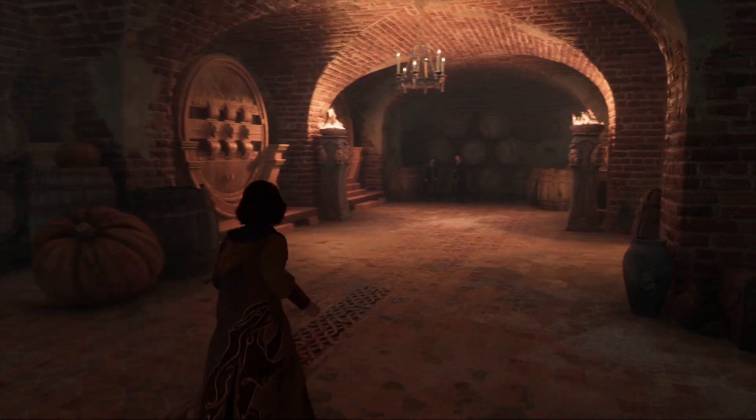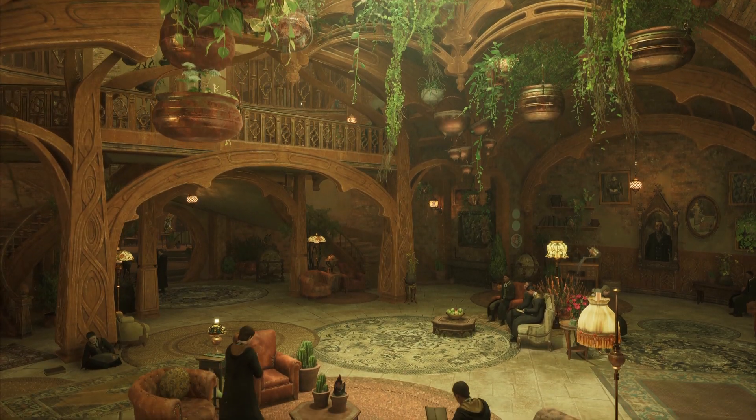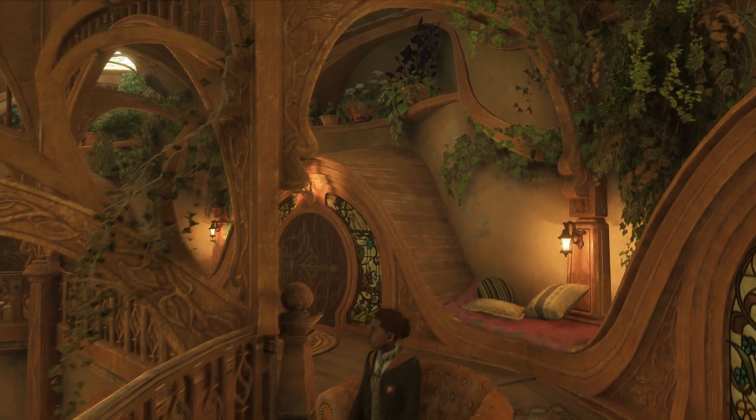And last, but certainly not least, we'll go down past the kitchens to the not often seen Hufflepuff common room. Perhaps the coziest of the common rooms, the skylight allows natural sunlight to filter down into Hufflepuff's burrow-like space, to maintain a balance of bright earthiness.